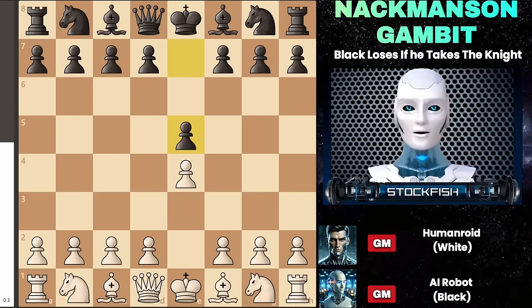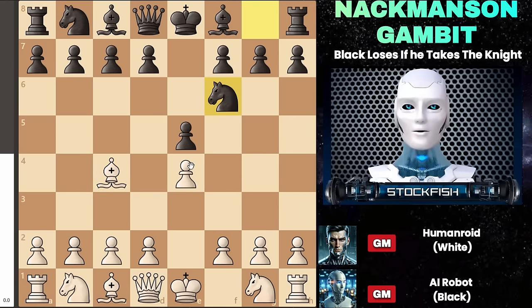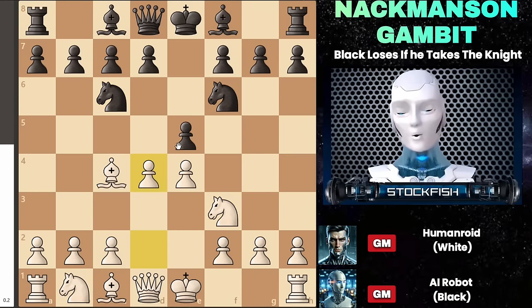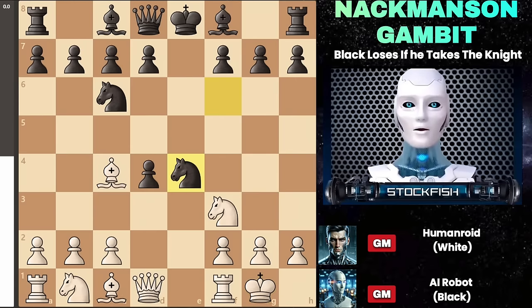For instance, after e4 e5, you could opt for the bishop's opening. When the knight moves to f6 to attack your pawn, you counterattack with knight to f3. Then after knight to c6 defends the pawn, you make the move d4, and after the pawn takes, you castle, leading to the same position we discussed earlier. Some might consider playing rook to e1, but this video focuses on the Nackmanson Gambit, which begins with the incredibly daring move knight to c3.